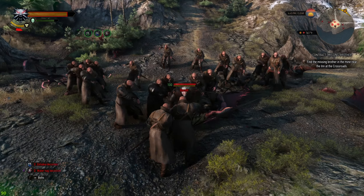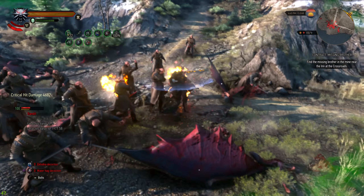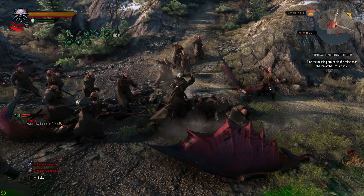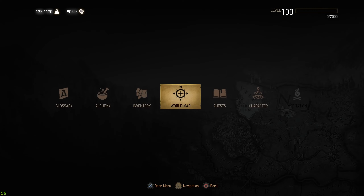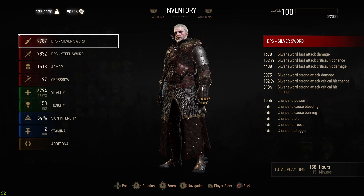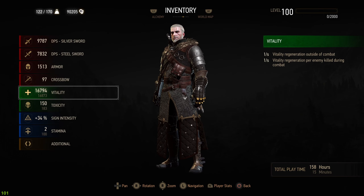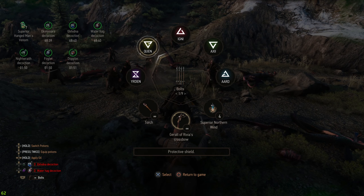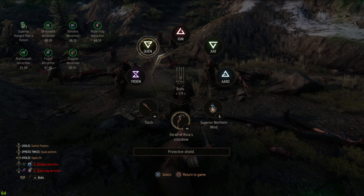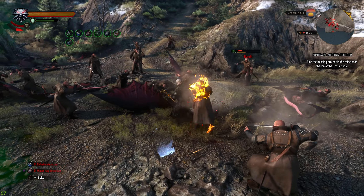If I'm doing the wheel here, I'm fueling up my Metamorphosis, getting all the critical hits, boosting up the damage, having our Vitality at 15,000. Silver sword also pretty high. The difference here comes from the Arachas Decoction, Wyvern, Nightwraith, and Doppler Decoction — so it really depends what you actually get out of it.